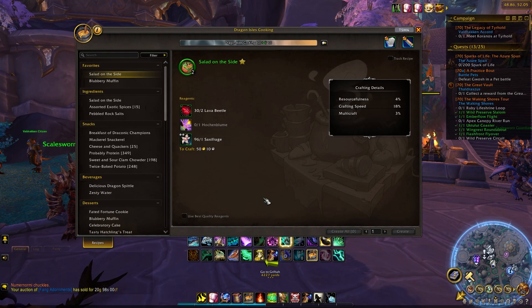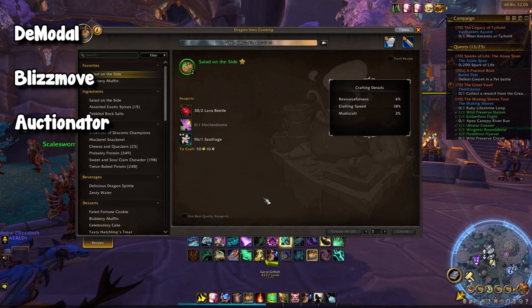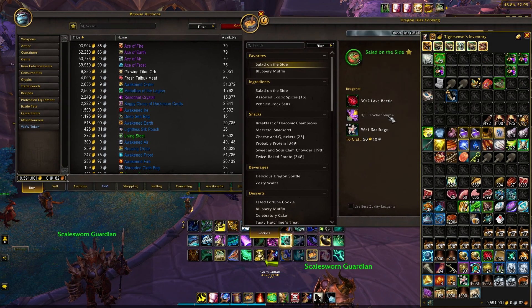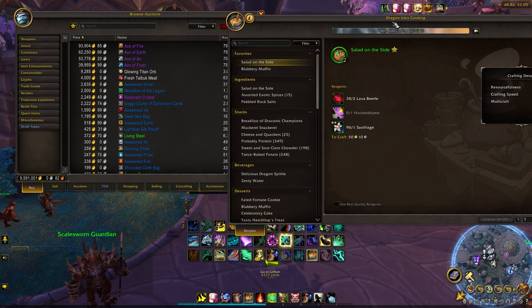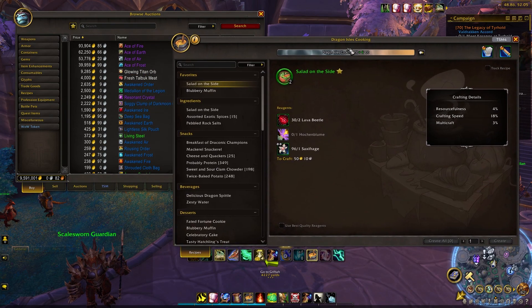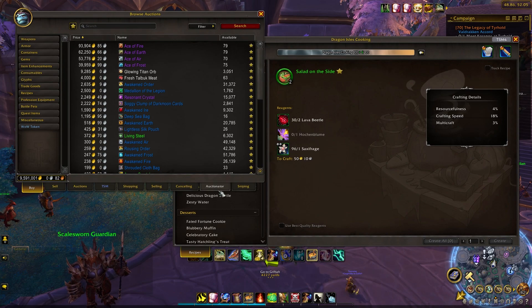To get started, I want to address the add-ons I've been getting questions about. There are three I recommend — not just for cooking but highlighted in this video: DeModal, BlizzMove, and Auctionator. DeModal and BlizzMove allow you to have multiple windows open at once, so at the auction house you can have both the AH and profession window open simultaneously. They also let you rescale windows to whatever size you need.